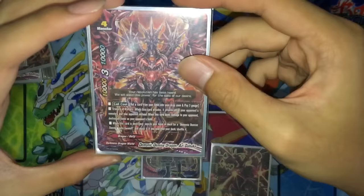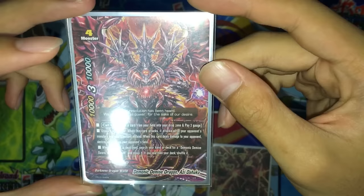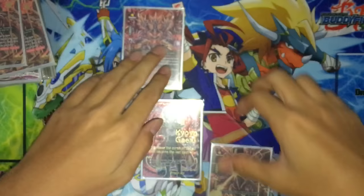The other Azidhaka has 10k power, 10k defense, and 3 crits. Put a card in drop zone — call cost is the same. His skill is Erasure of History: when this card attacks, it attacks all your opponent's monsters and your opponent instead. And when this card deals damage to your opponent, destroy item. When this card is destroyed, search your deck for Demonic Demise Sword Aqualta Guanef and equip it.